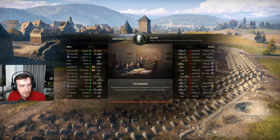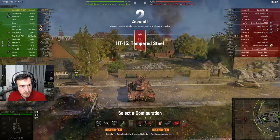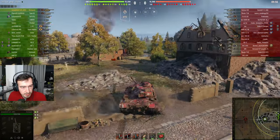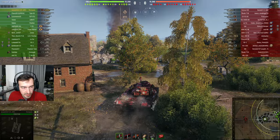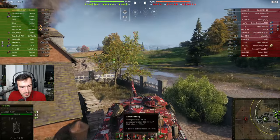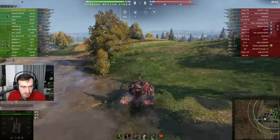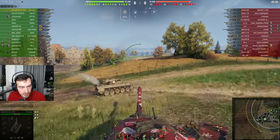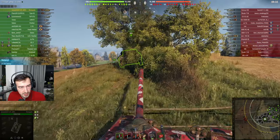Hey guys, today I'll be playing a game in my Renegade and it seems that I've been given quite a decent, pretty nice matchmaking. So let's see what we can do. The Renegade is basically like a Patton, a tier 8, only better — with the armor, with the gun, with everything. It's a tank that doesn't have the same alpha damage or pen, but other than that it's better in every respect than the Patton one tier higher. So at tier 8 this tank can chew gum and kick ass at the same time.